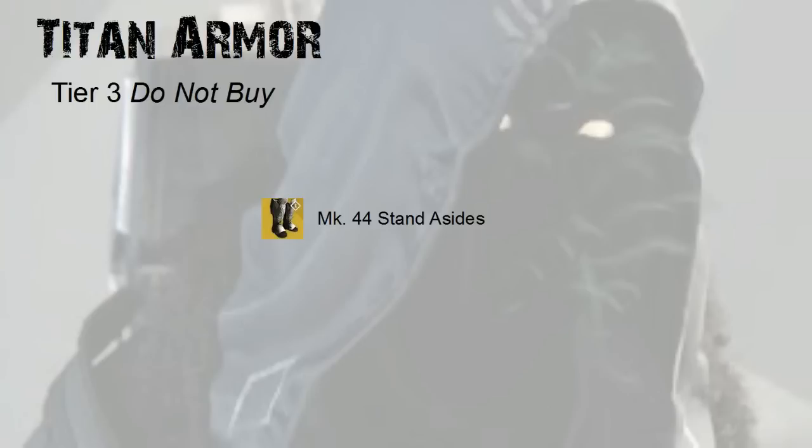Lastly we have the Tier 3 Do Not Buy armor. I really struggled to put any of the Titan armor in this category. The Mark 44 Stand Asides could really be classified as a Tier 2 situational armor if you wanted to. I put them in this category because Datto does not like these boots at all. And because I am not a Titan — I haven't spent the hundreds of hours as a Titan that I have as a Warlock or as a Hunter — I trust his Titan opinion more than mine. But I'm sure if you like the ability that the Stand Asides give you, it wouldn't bother me if you wanted to see those in Tier 2 as a situational buy.